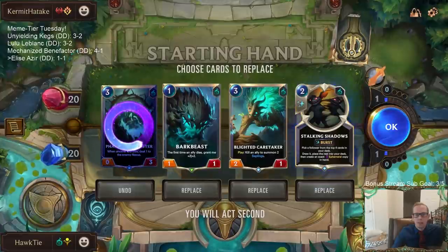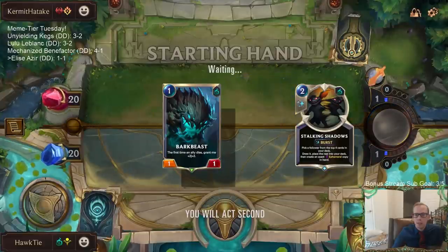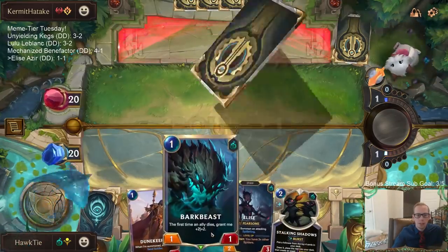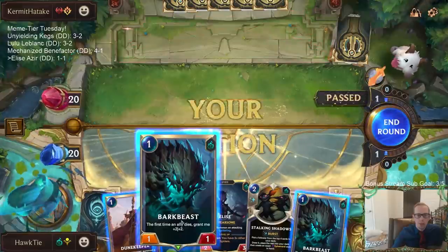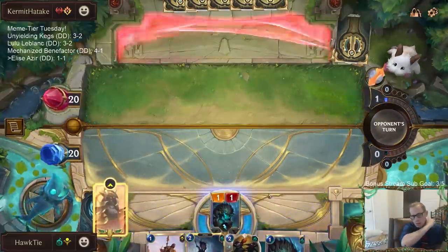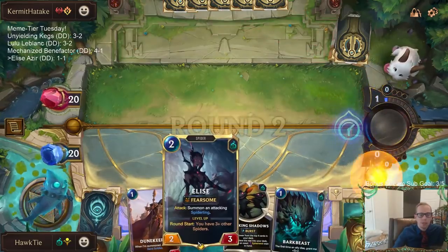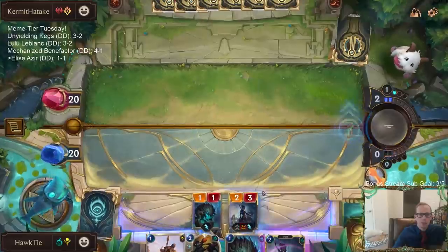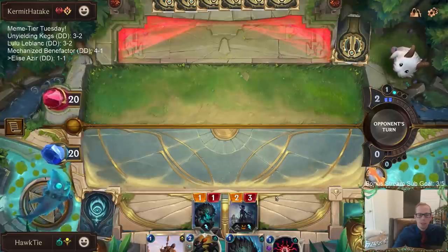Alright, we'll go turn one Bark Beast, turn two Elise, and be able to save this Doom Keeper with the sand soldier for later. Yeah, we had turn two Elise and turn three Azir last time, so we had both our champions — that makes life better. Okay, it feels like Static Shock — I think that's what they're holding on to. They're going to Mystic Shot.